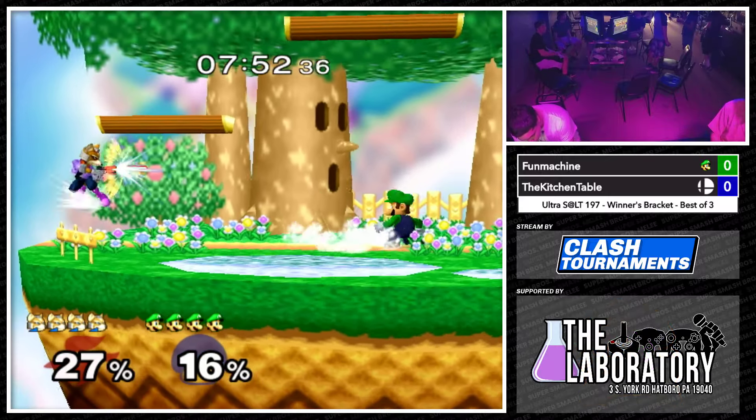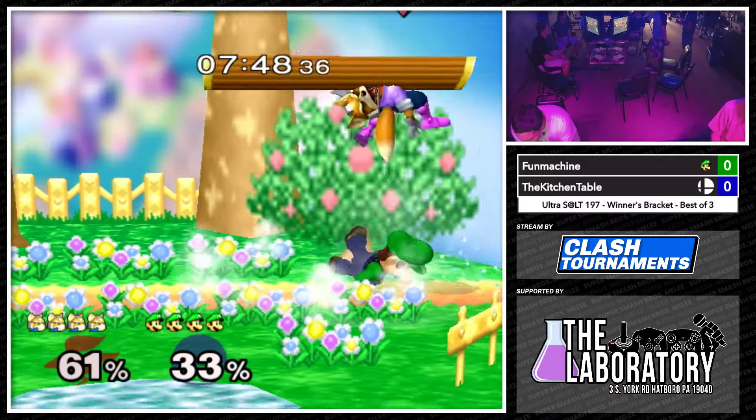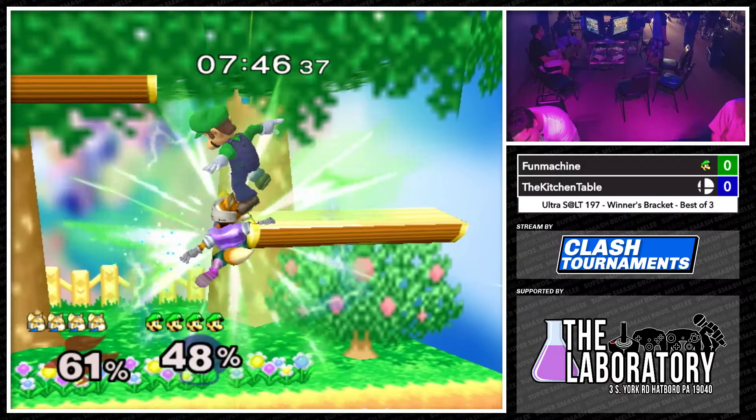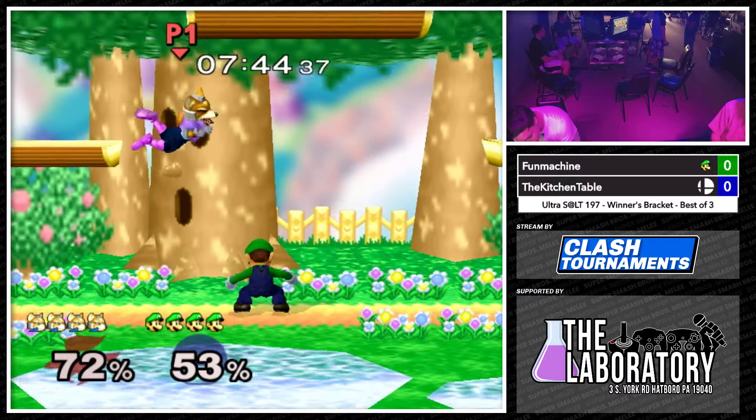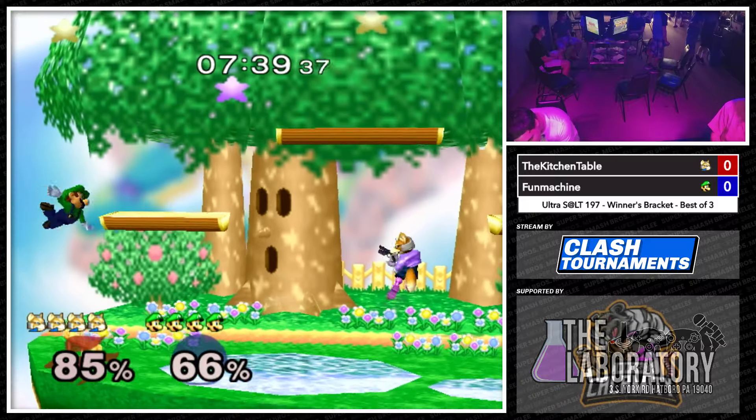So we got Kitchen Table and Fun Machine going at it. We're kind of familiar with both — Kitchen Table is Languist-donated, kind of a 717 boy in a way, we might claim him. And Fun Machine is in Delaware, Luigi. Definitely not bad.